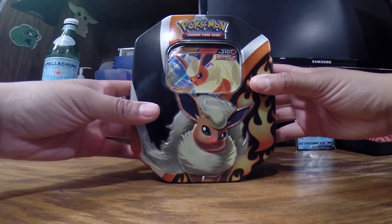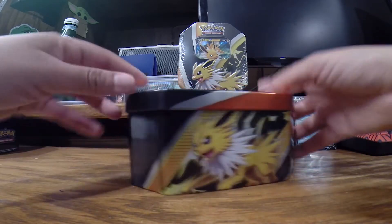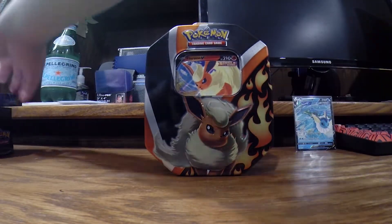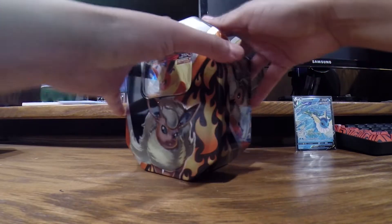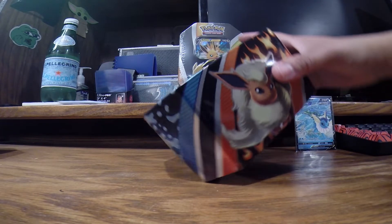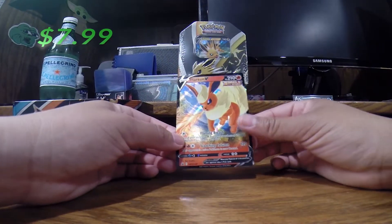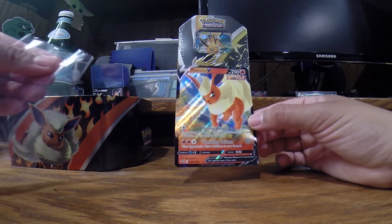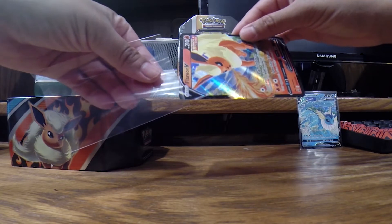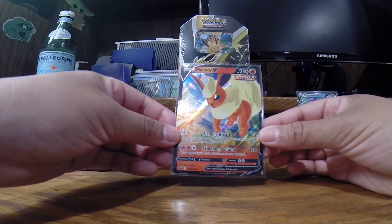Alright, Flareon tin — please treat us better than the Vaporeon tin. I want to point out that all three Eeveelutions are on each side of the tin, just like the Vaporeon one. The lids are just different. I'm a huge fan of the lid artwork. There is the Flareon V promo. I think I like the Vaporeon one better. Jake agrees — Vaporeon's artwork is best. We'll have to see what that Jolteon looks like.